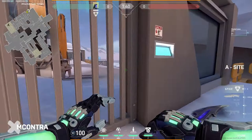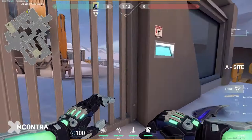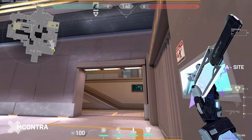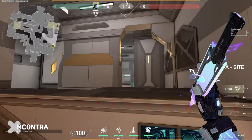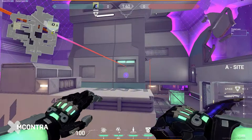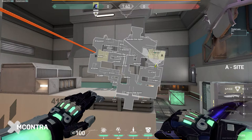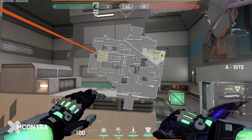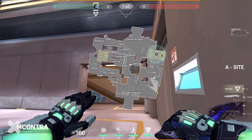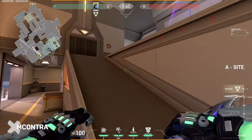The last dagger for A — stand here on this wall where the line of the light meets the corner of that opening, and aim at the bottom where the gray area meets. We're aiming this dagger right into the nest opening. When you toss it, it lands right in the center and clears the most amount of space. It also reaches the stairs in case anybody's playing back of site — an Operator, Chamber, or Killjoy setting up utility. To review: line up at the back where the light is, aim at the gray line, and toss it over into the nest.